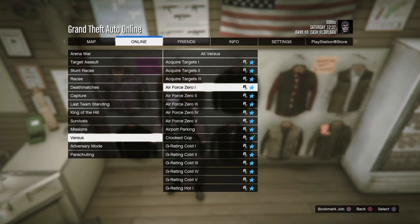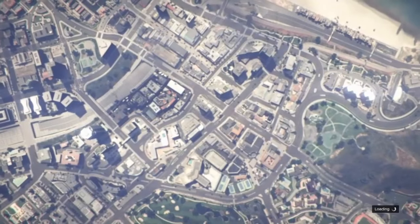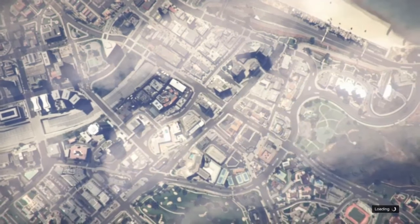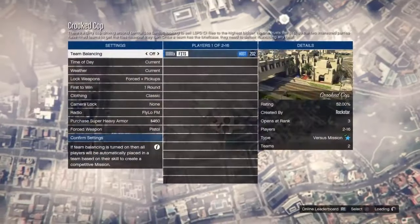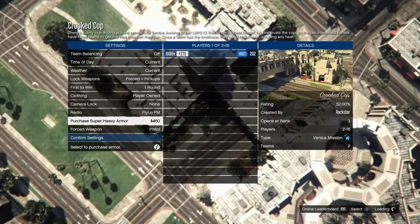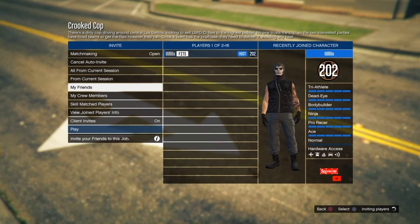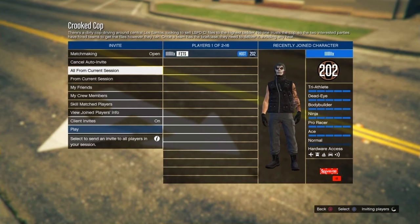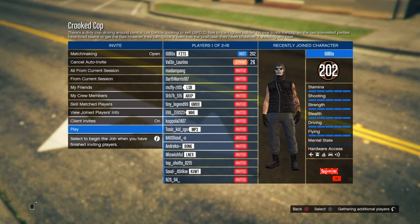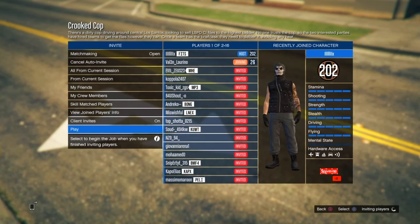Crypt Cop is a mission that is well known for transfer glitches. Once it loads up, scroll down to Clothing and set it to Play Your Own. Go to Confirm Settings and invite a random person or your friend. If it takes a while for people to join you, simply back out and do it again — it's going to work. Just wait until somebody joins you.